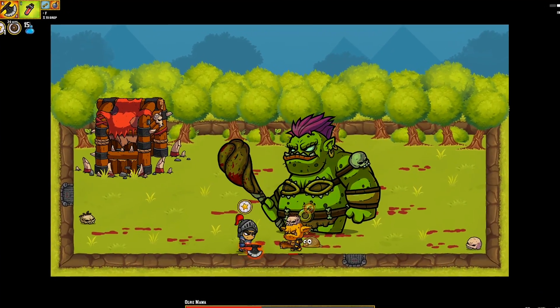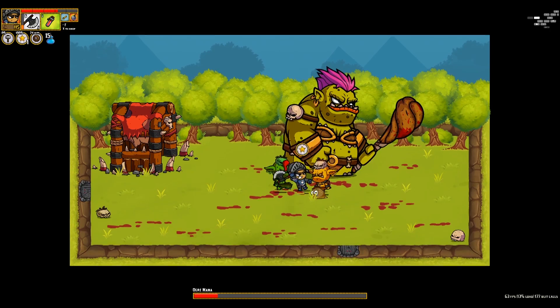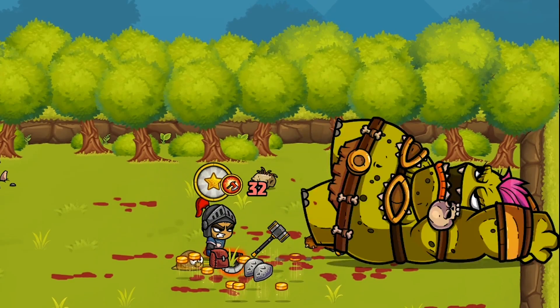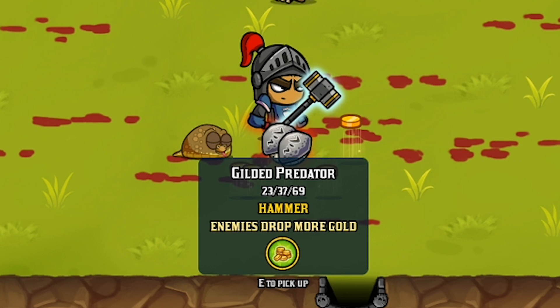This fight isn't always super easy because that thing hits really hard and has a lot of range on that attack. Kind of wish I had a better axe, but I'm sure I'll find one eventually. And two more hits — yeah, you're dead. Oh, a big hammer! That might be perfect. And a backpack — store more gear. Gilded Predator: 23, 37, 69. Huge damage, and enemies drop more gold, so I'll get more upgrades. That couldn't have been more perfect.